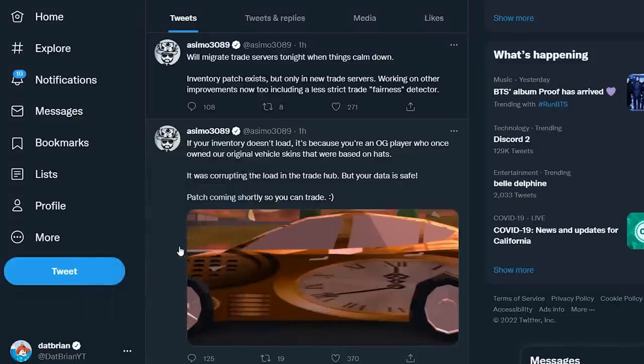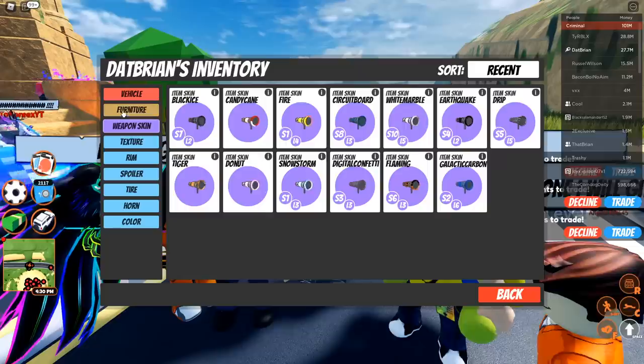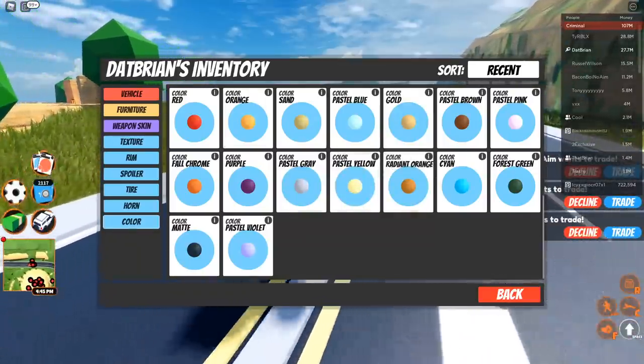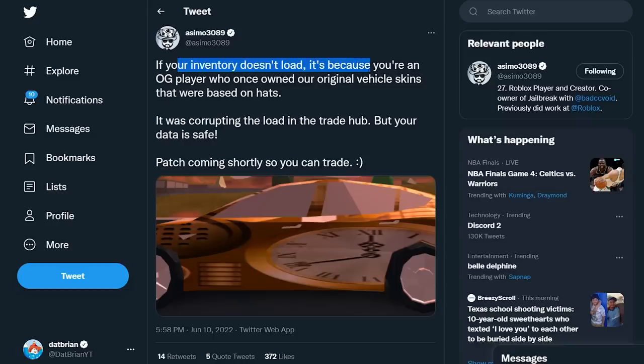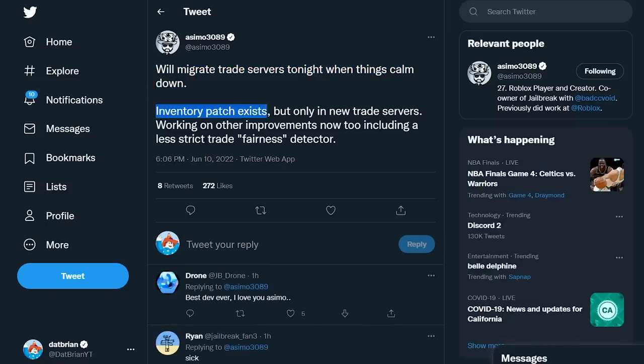There's also been a glitch where you couldn't see your inventory in the Trading Hub. When you hit the inventory button you can see all your vehicles, weapon skins, furniture items, textures, rims, spoilers, tire, horn, and color. Some players had their inventory show up as blank and got freaked out. Asimo clarified it's a glitch affecting OG players who owned original vehicle skins based on hats, which was corrupting the load in the Trading Hub — but your data is safe, and a patch is coming.